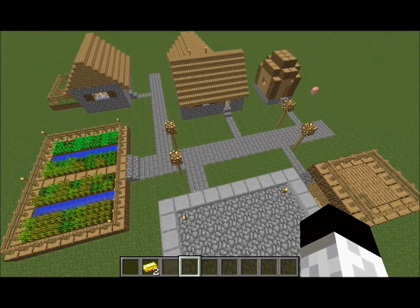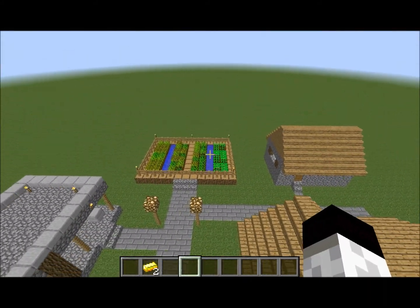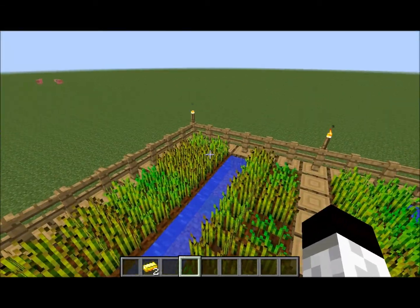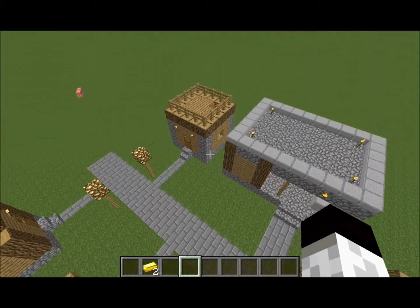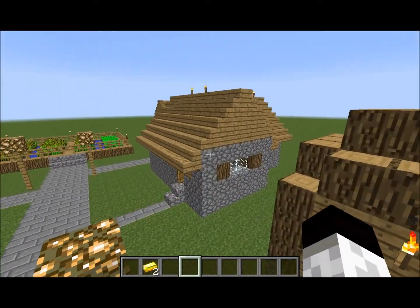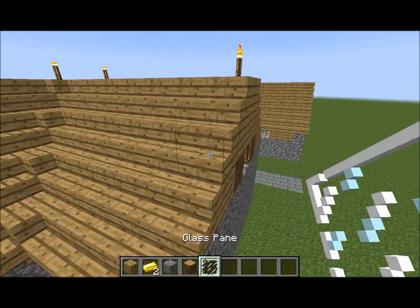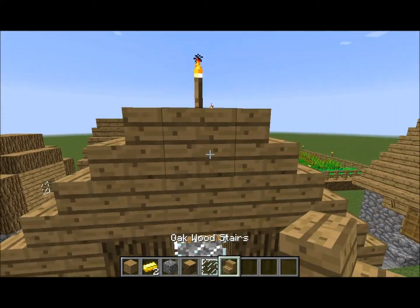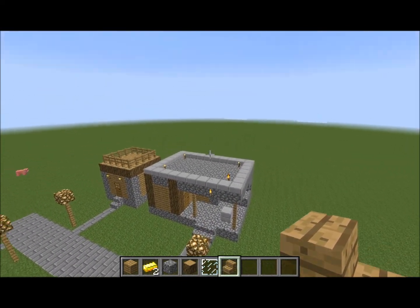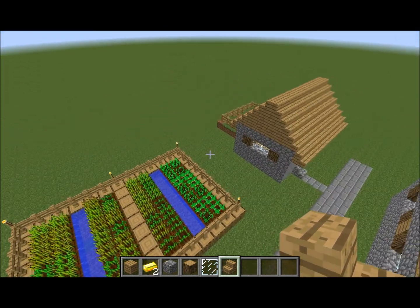So what this village really needs is a granary, or in this case a bakery. Because right now they're getting wheat but they're not really getting anything done. So I want to keep it to the colored theme. And let's go for stairs too. Sorry if you can hear that — somebody has a snowblower outside and it's really loud.